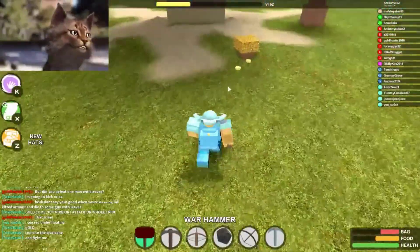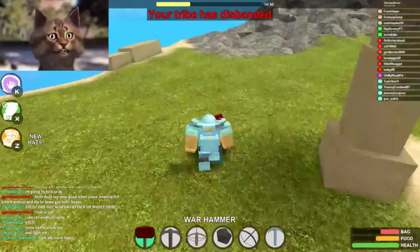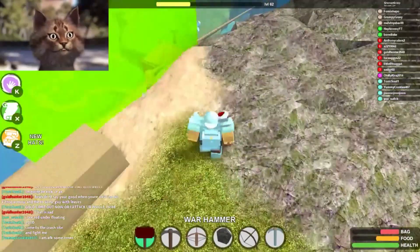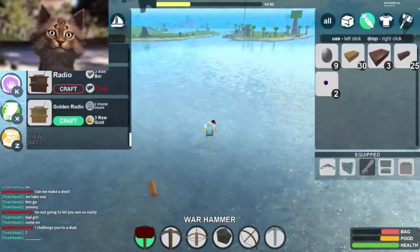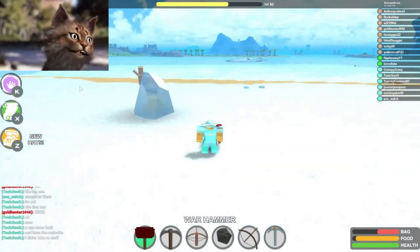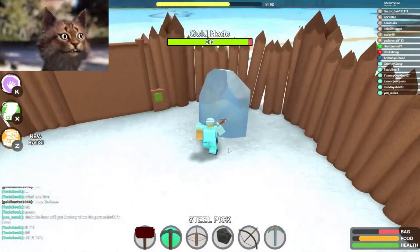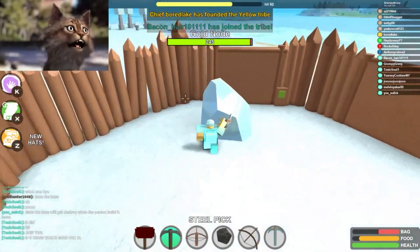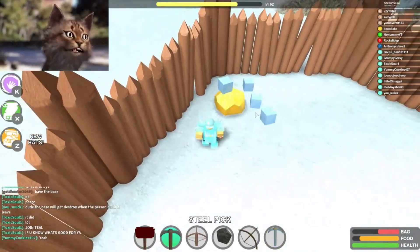I'm gonna try to block this gate over here, but the problem is I have like no materials. Okay, so this is where I usually build my gold farm — right over here. It's kind of dangerous. When you're here there's like a bunch of these golds and they'll keep respawning. There's also some ice, so you can use the ice — what I usually do is grab the ice and then use it to build more walls. And that's the start of my farm right here.